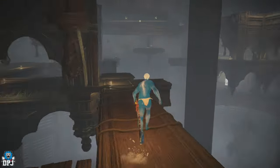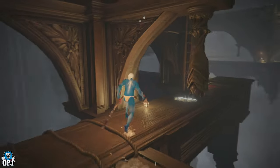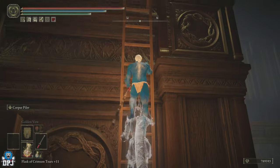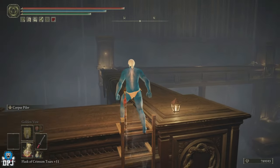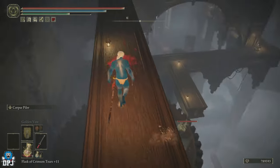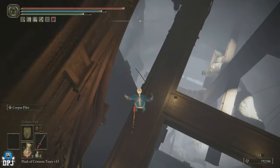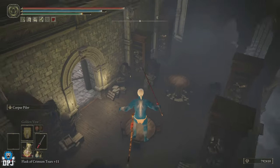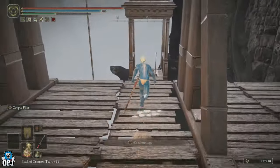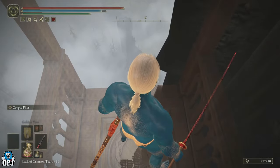Be a little careful up here because you can easily fall off. Follow this path and there's a ladder over there — climb it. There's one enemy we do have to take out. Jump down, jump down again. Run out this door, turn to the right, get in this lift and go down. We're just a couple of minutes away from the farming spot.